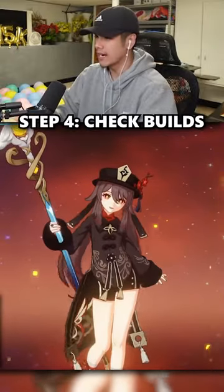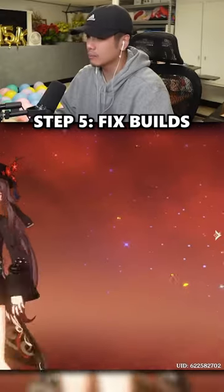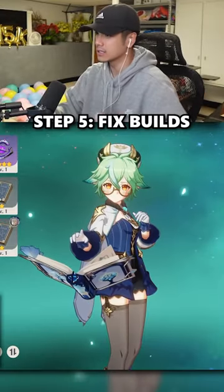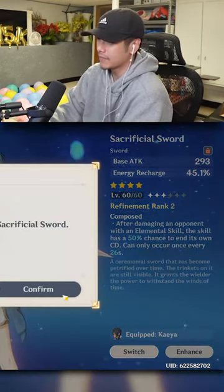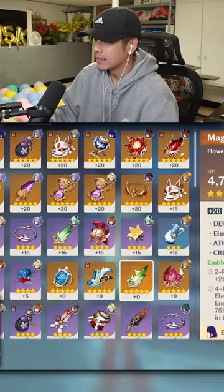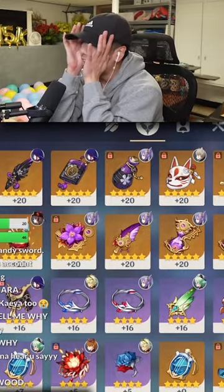Let's check out what's wrong with your characters next. Something looks a little weird here — something smells a little fishy. Prototype will work fine, Sacrifice is actually decent, but we're running Traveler's Handy Sword. We need to swap this for a Sacrificial Sword, 100%. We're AR55 with 135 artifacts, and they're not even the ones we need.